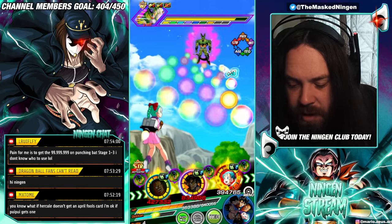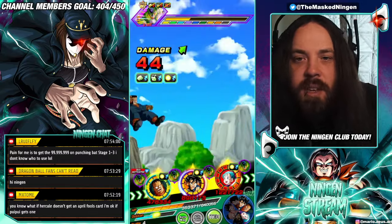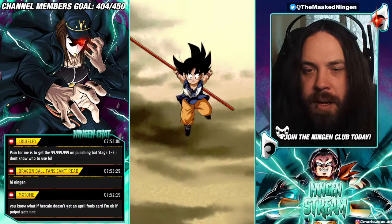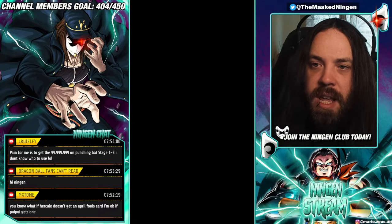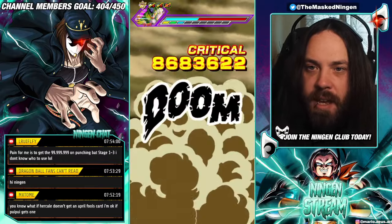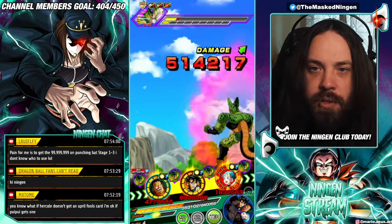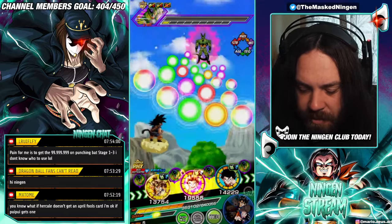I genuinely don't understand what their thought process is behind designing the World Tournament EZAs. I know they're free-to-play cards — I guess that's why they don't want to make them too good. In the World Tournament where they get their EZA, you get extra free copies by completing missions. Although, you don't get any extra copies of the Dragon Ball Saga card getting the EZA — the only way to get this Goku is from the Dragon Ball Saga ticket banner, which historically had terrible rates. So why restrict his EZA and make him so mid? I don't understand.